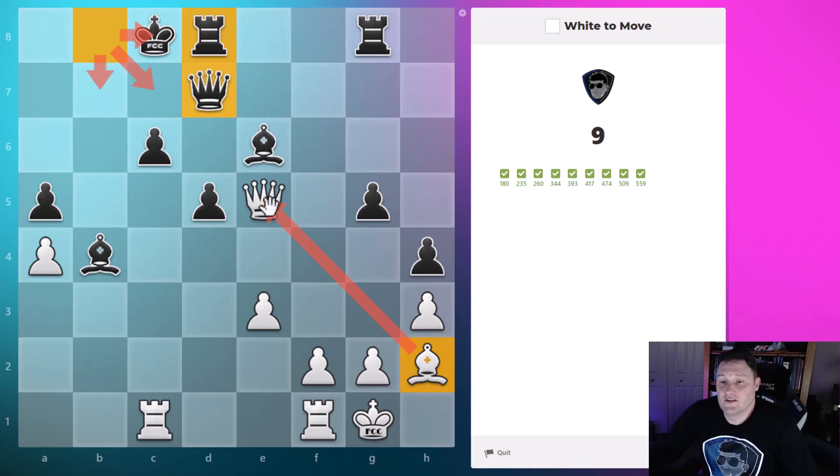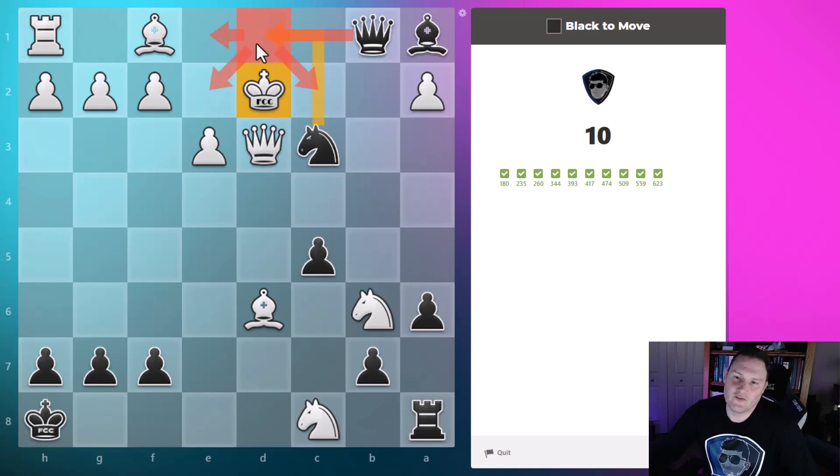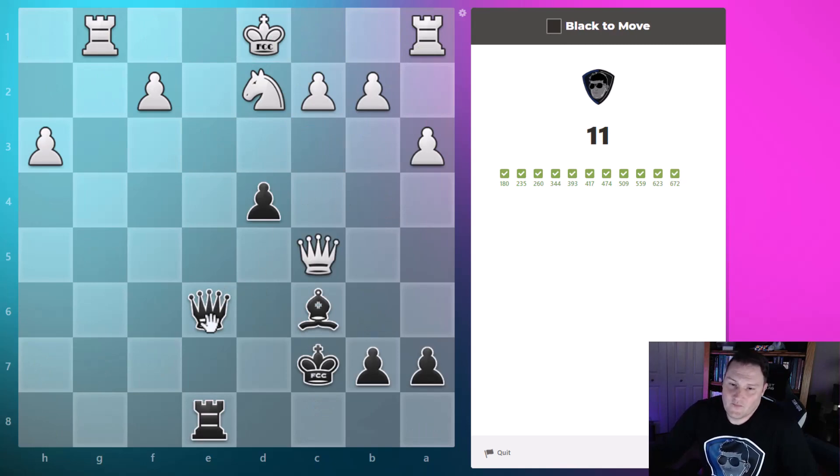Black to move: the bishop supporting the knight, and the queen can control all of the other squares from here. The knight will protect the queen, so the knight guards the queen to the square she comes over to, attacking the king. She has all of these squares, and the knight and the pawn take away the remaining king squares. The king can't take the knight because the bishop is guarding it — queen here, and next puzzle.